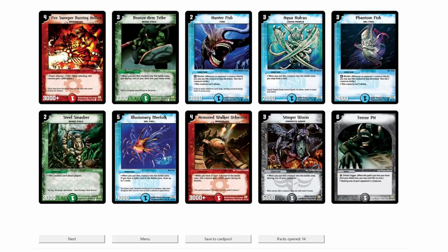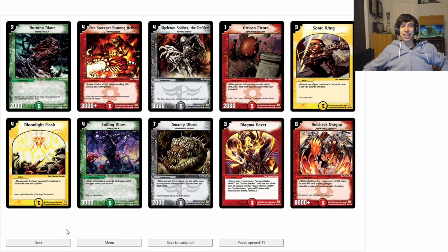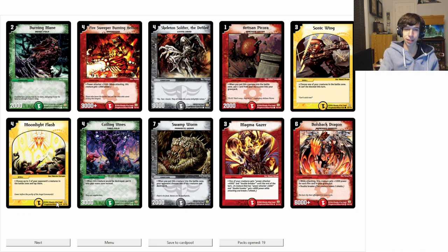Bronze Arm, Aquaholkus, another — and I didn't even see we got Terror Pit. That is a nice pickup. Just a Shield Trigger, destroy one of your opponent's creatures. Just really good. Oh my god! Bullshock Dragon number two. I might have to play Fire. I had a lot of Tornado Flames. Magma Gazer is pretty darn good too — one of your creatures gets plus 4,000 power and Double Breaker. You could just end games with that. And Bullshock Dragon — even though its effect is kind of bad — I think it'll be really funny if I come in with a Bullshock Dragon deck.